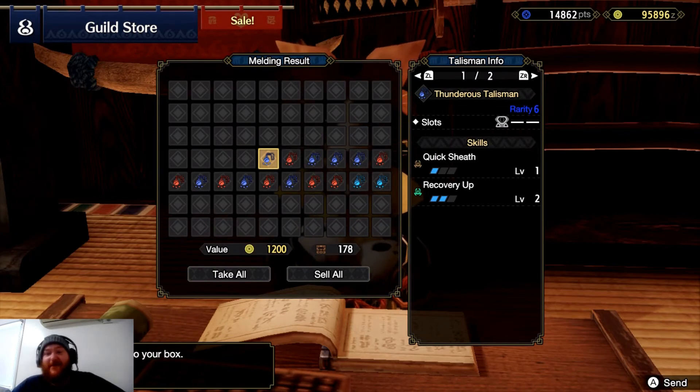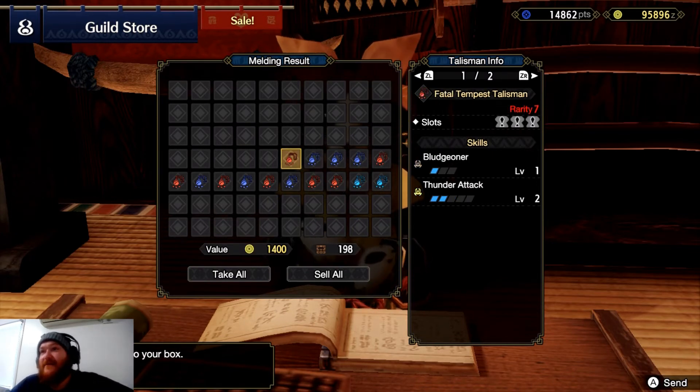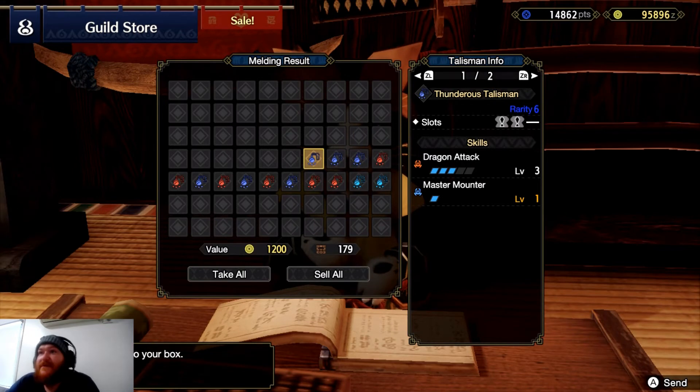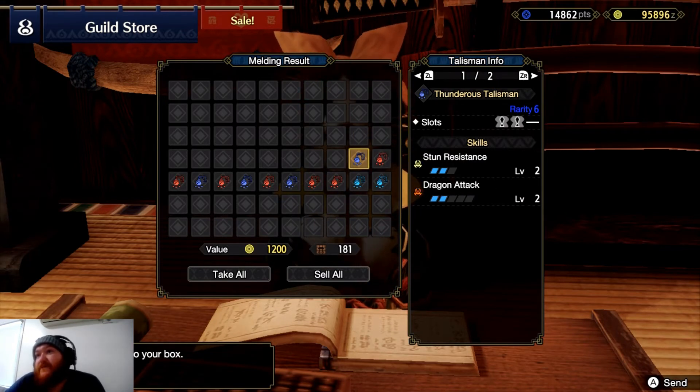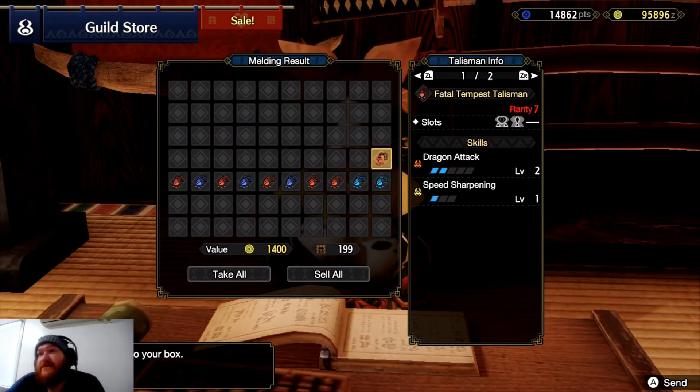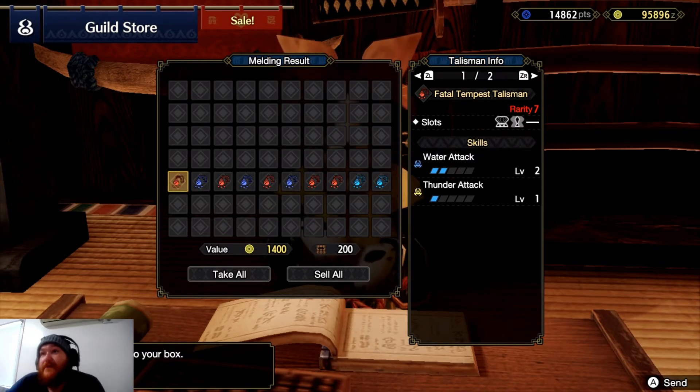Recovery up again, my god. Somebody among you is not praying! Bludgeoner — thunder attack, so when your weapon gets dull you get a chance to do extra damage. Dragon attack, poison resistance, dragon attack, stun resistance. Speed sharpening and dragon attack — I don't mind that one. Water attack and thunder attack — that'd be cool if you had dual blades with dual elements.